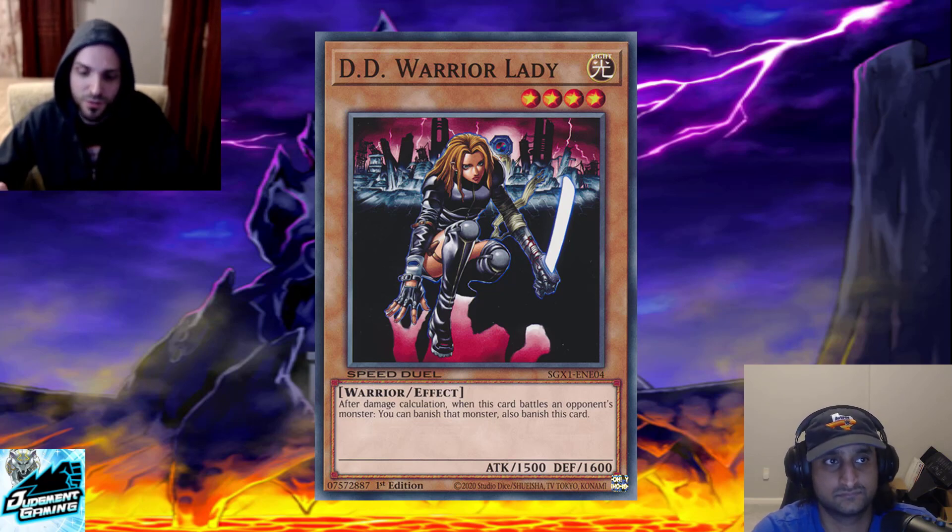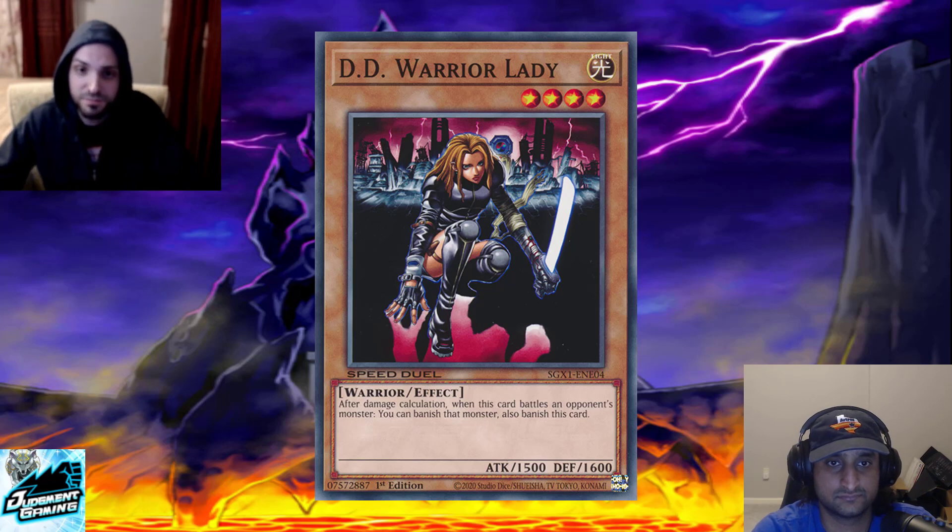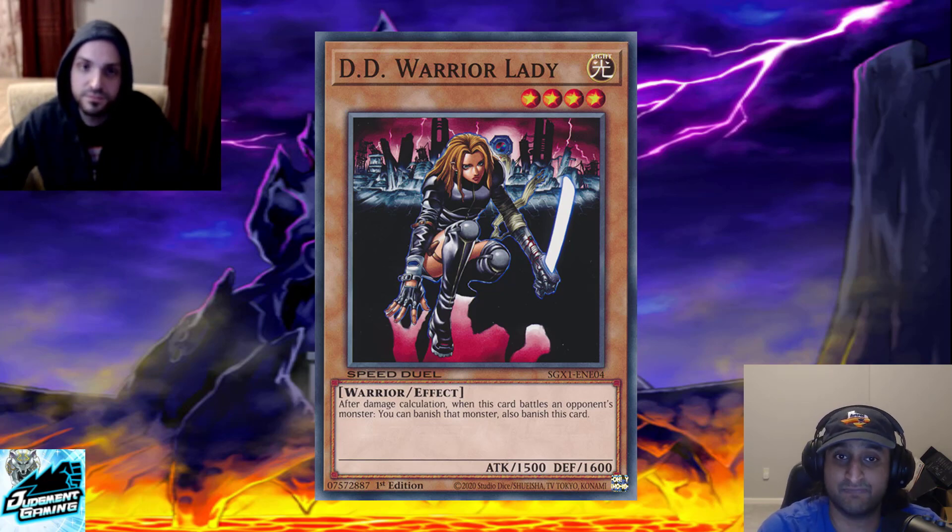One thing I really like about this card is that there are lots of cards on this list — like Banisher or Floodgate — that are nice if your opponent hasn't gone off yet. D.D. Warrior Lady is good even after they've gone off. If you have this set and they have to attack into it with something, they lose part of their board. Or if you have enough life points, you can be aggressive with it and banish one of their monsters on your turn. It's nice to have the versatility of setting it as an out or summoning it.